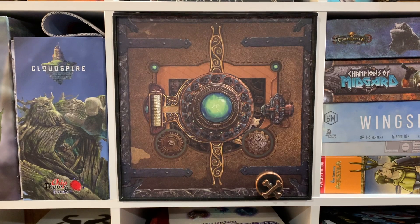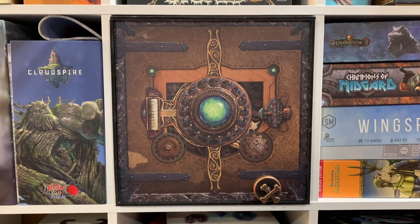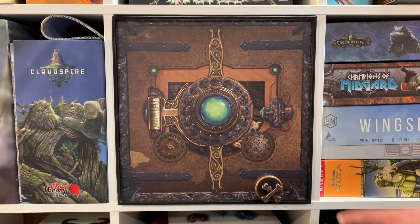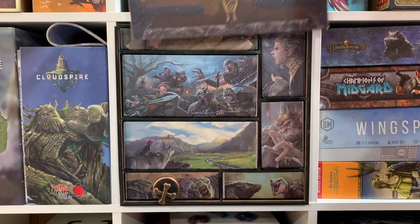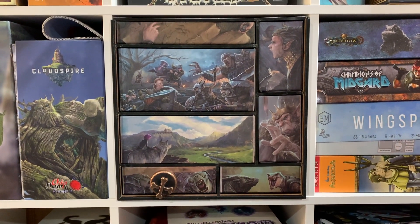The Trove Chest was designed to be the exact depth of a Kallax shelf. With the cover on, you can store the opening magnet along the bottom front of the chest, resting on the bottom edge. Feel free to store it with the cover on or off. If you remove the cover, the opening magnet can be affixed to any one of the drawers.